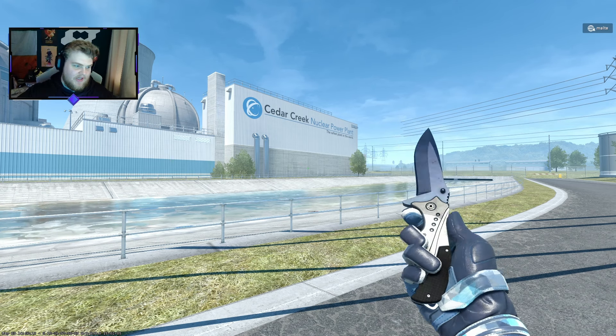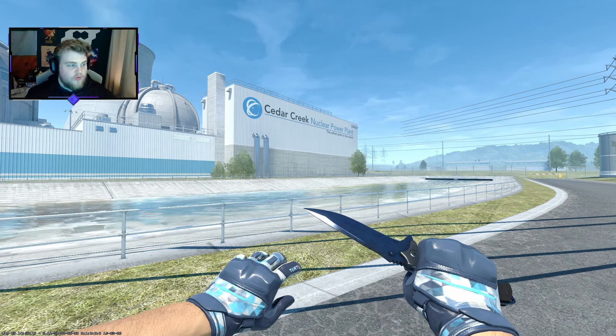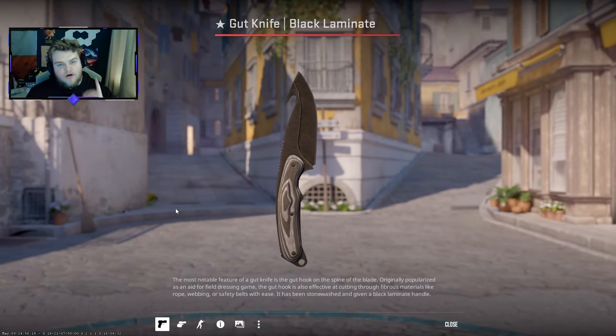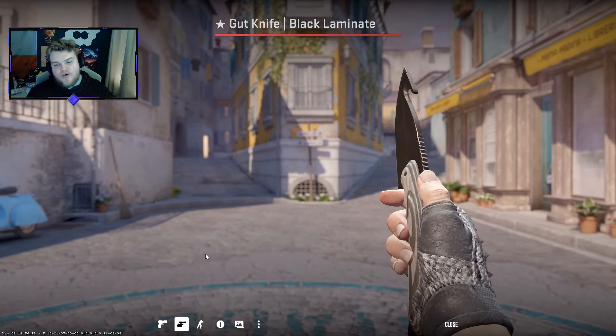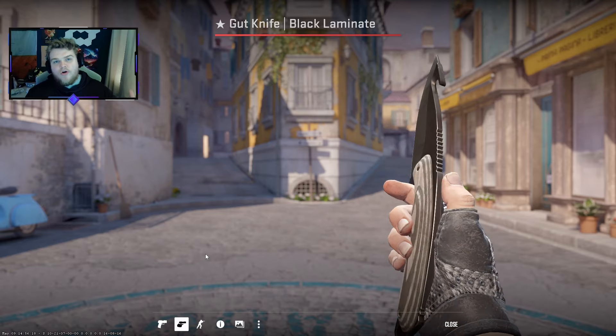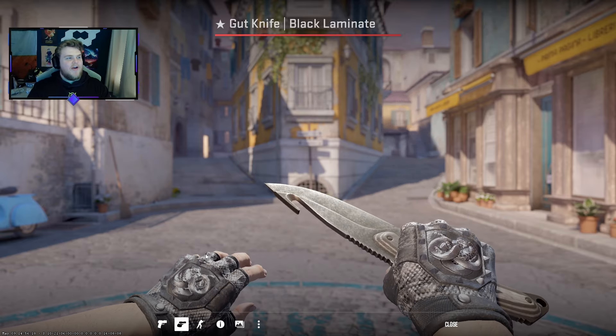Just to note, you obviously can't get a knife and glove combo in for $250 with all the skins, or you could maybe, but you'd be really pushing it. But if you want a knife and glove combo, we are giving one away this month — it is the Gutknife Black Laminate in Battle-Scarred paired with the Broken Fang Unhinged Gloves that you can see on screen now. All you have to do to enter is hit the like button, hit the subscribe button, and let me know your favorite skin from today's video.